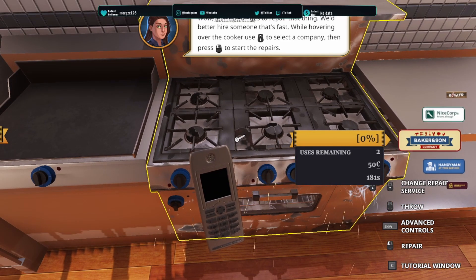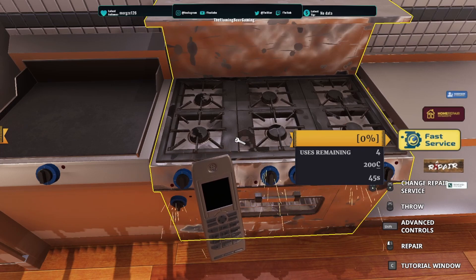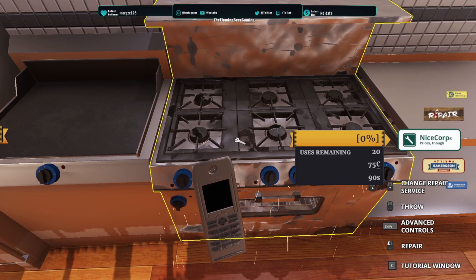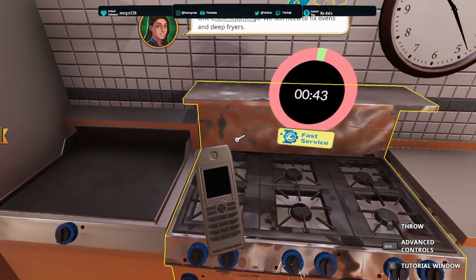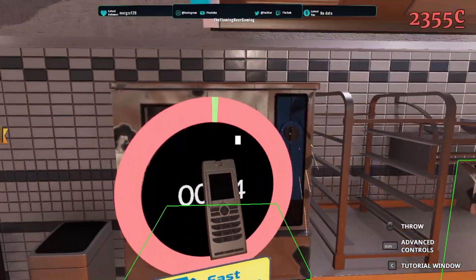While hovering over the cooker, use it to select a company and start repairs. Which one goes really quick though? Oh, I see — the times are at the bottom. Try not to go bankrupt. Almost everything in the kitchen costs money. So let's try not to drop plates. We need to start fixing some ovens and deep fryers.